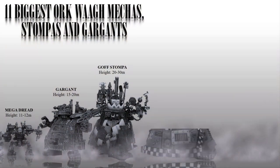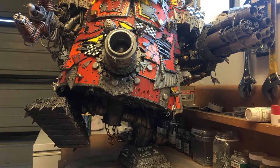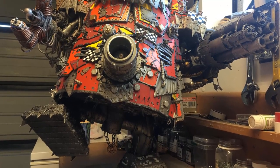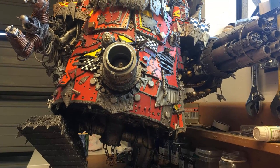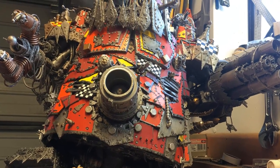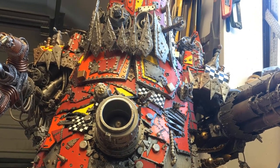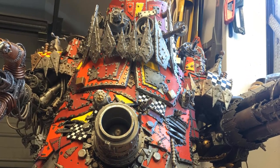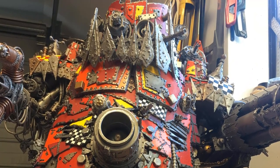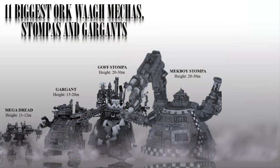Number 7: The Mech Boy Stompers. This is a stomper that has been heavily modified by the Orc Mech Boys and is often customized to fit the needs of its specific crew. It is typically armed with a variety of weapons including big shooters, rockets, and power claws. They are also 20-30 meters tall, or 65-98 feet. Mech Boy Stompers are equipped with specialized tools and equipment that allow them to repair and maintain other Orc vehicles, including other Stompers, Gargans, and Mechs.